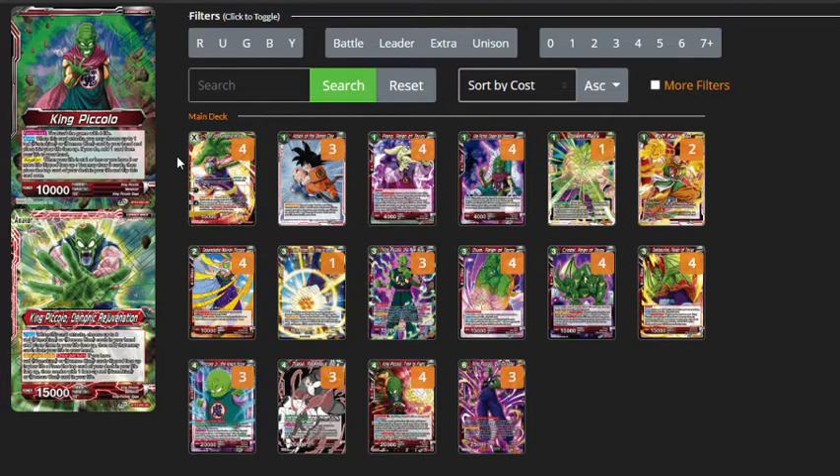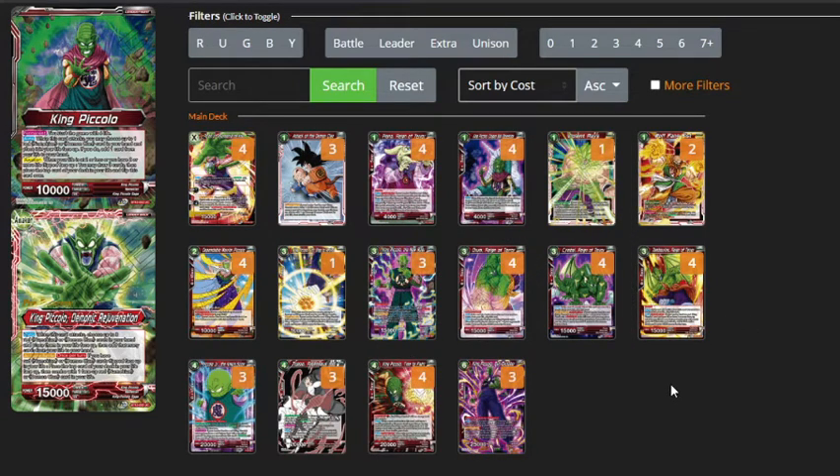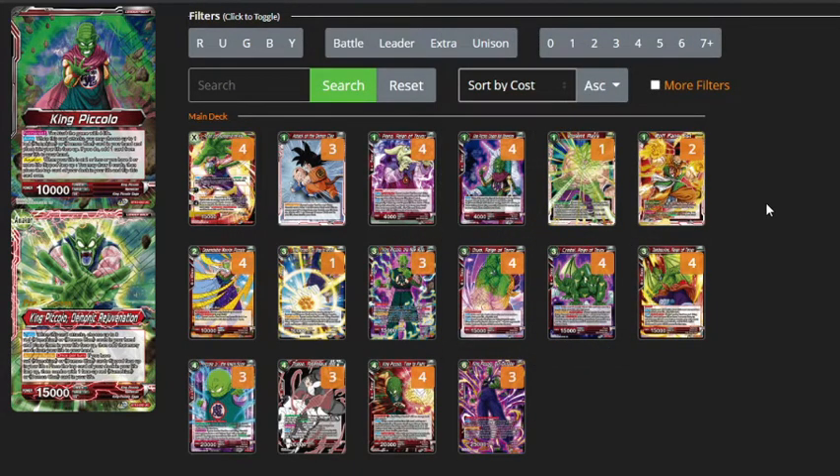This deck is all about having your life base up and then your leader combos guys out from the life. You have these 3 Reign of Terror cards that bring themselves out in their common world in your life and they're all very strong for different situations. The leader effect — when he attacks, you get to choose a red Namekian or Demon Clan card in your hand, place it in your life base up, and if you do, add a card from your life to your hand. You mainly want to be using it on these 3 Reign of Terror cards.